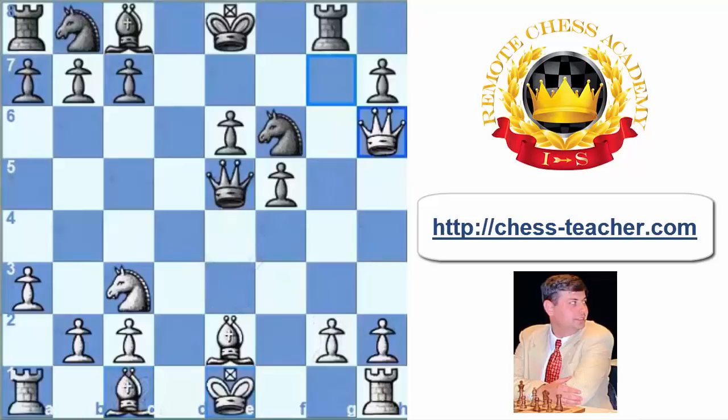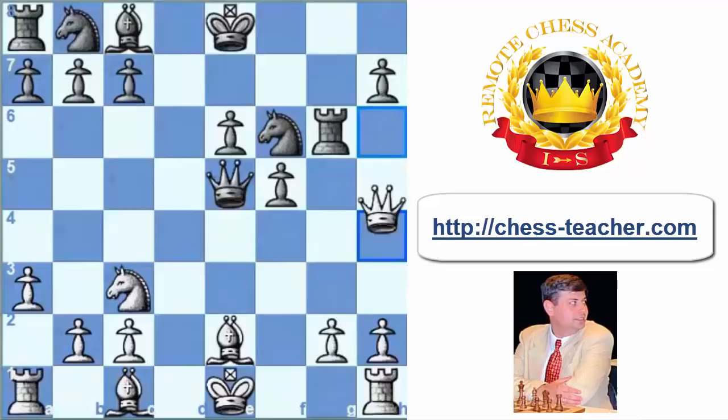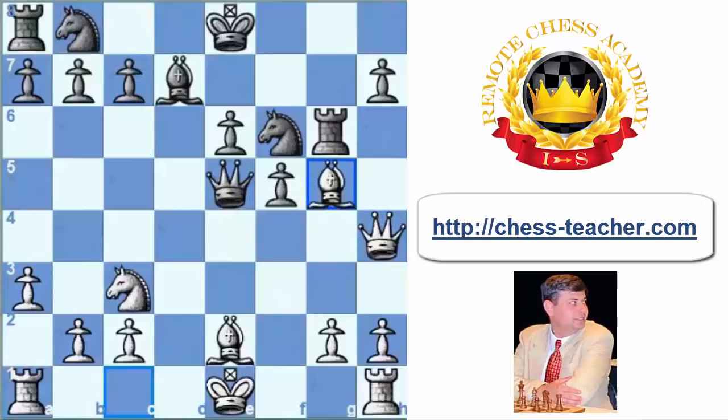After Rg6 in the game, Qh4, refreshing the threats to bring the bishop to f4. Bd7 faces the same problem — after Rxg2, white simply plays Bf4. Maybe better for black was to try to send white's queen away by playing Rg4; however, still after Qf2, white keeps all his threats and clearly the better game. After Bd7, Bg5 — white is intending to play long castling and at the right moment to play Bf4.